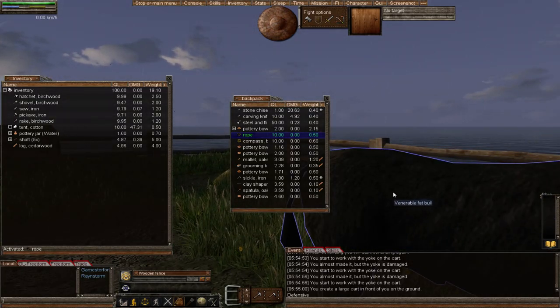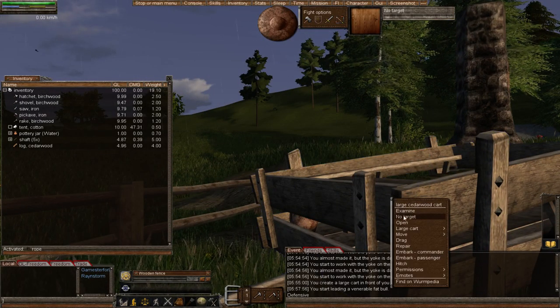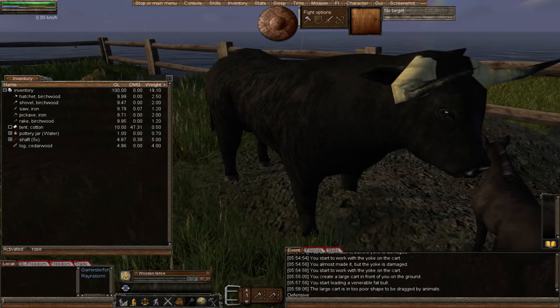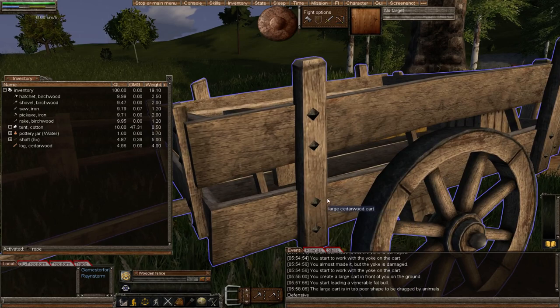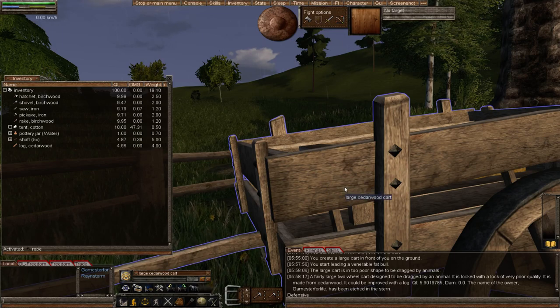To attach animals to your cart: right-click the animal, select 'lead', move over to your cart, right-click the cart, and select 'hitch' — that's the magic word. However, the large cart is designed to be dragged by animals, and if I examine it you can see the quality level is 5. It's going to need to be quality level 10 or higher before you can attach animals to it.